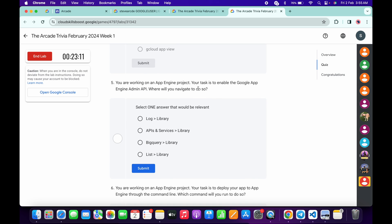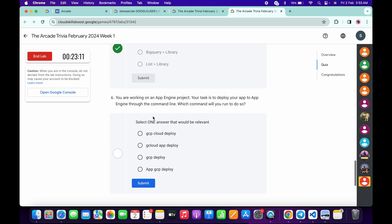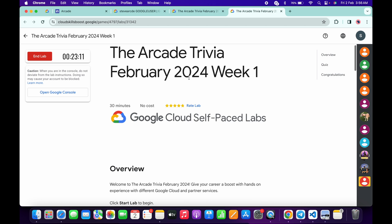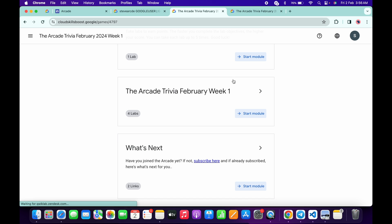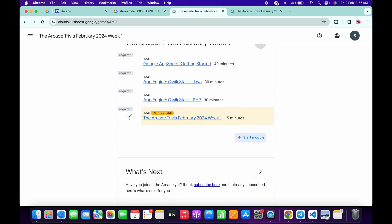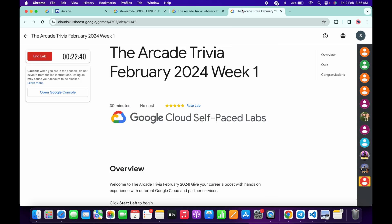For the fifth question, it's very easy. For the last question, we need to deploy — so gcloud app deploy — then click Submit. Once you're done with the quiz, spend at least three to four minutes in the lab, then come back and click the Refresh button. Check that you get a green tick, and only then end the lab.